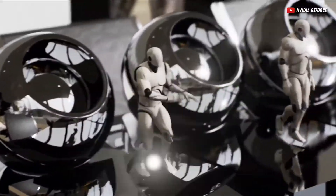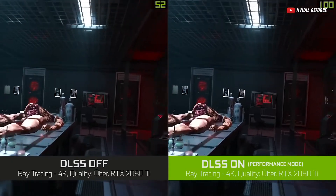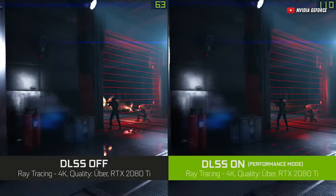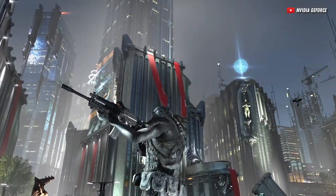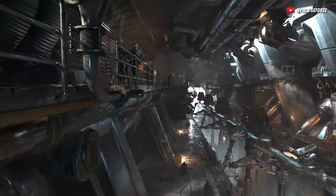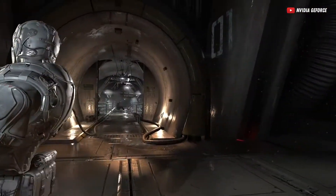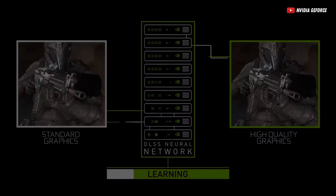DLSS 1.0 is the first iteration of NVIDIA's ambitious plan to revolutionize gaming graphics. As mentioned, it renders frames at a lower resolution and brings it back up using AI. It was a game changer, but like with any first-gen tech, it was a diamond in the rough — it only works well on games it's been trained for, making it not that useful in actual practice.